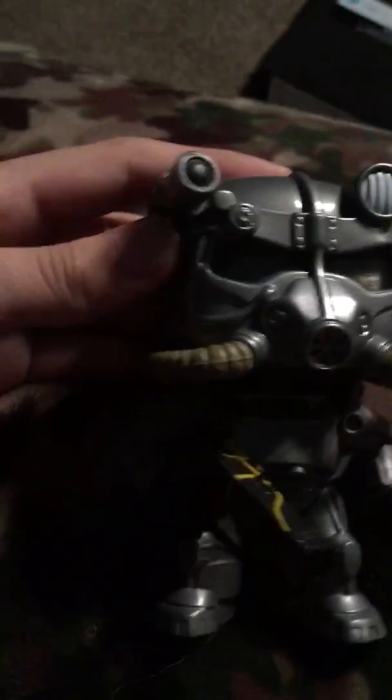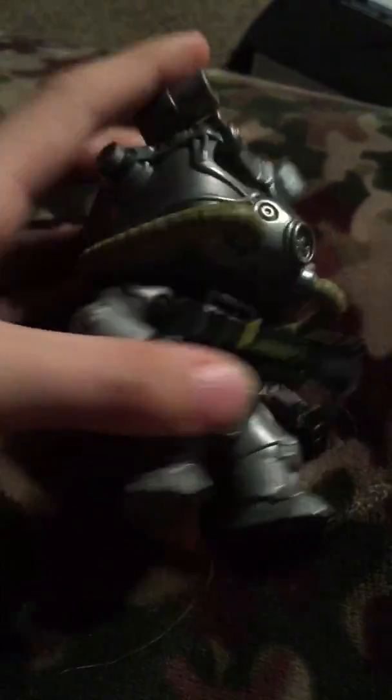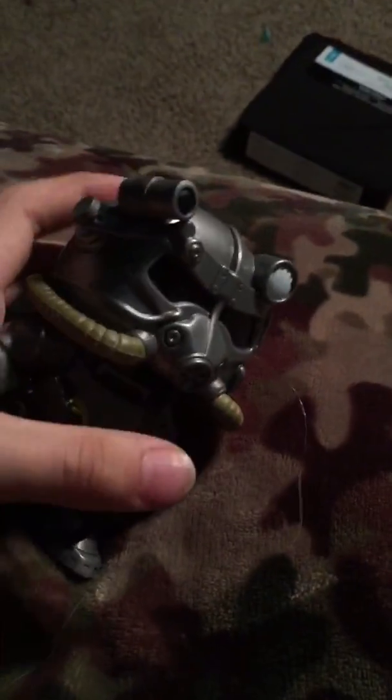So the first pop figure I got was the Power Armor Fallout 4, and it has the Gauss Rifle. If you guys don't know what pop figures are, since this one doesn't have a helmet you can't really see, but they're little dudes and they have all black eyes. They're like little figures that you can have — they're not bobble heads, but you can still move their heads around.